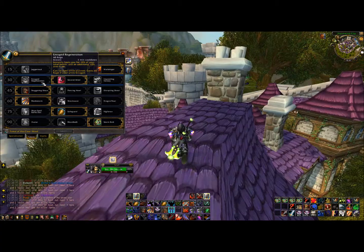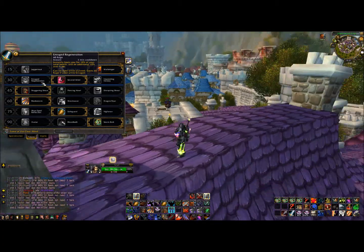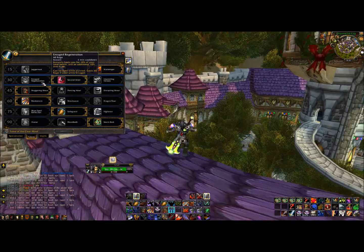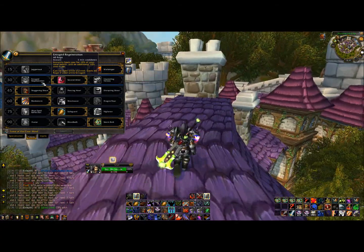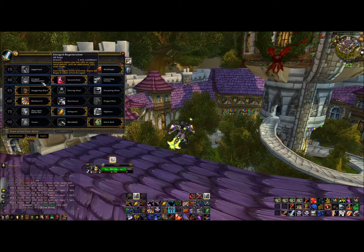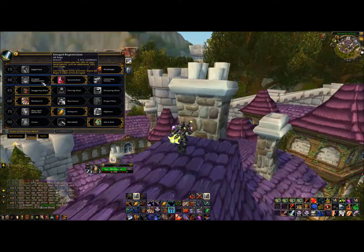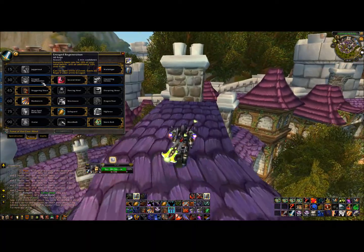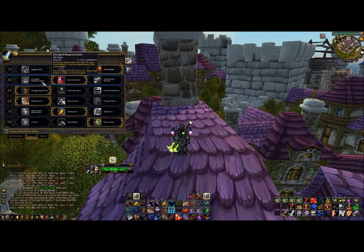Enraged Regen might be good as well because it's on a 1-minute cooldown and will cost 30 Rage. I'm also thinking about maybe playing Fury in the next patch, where you get enraged a lot more often. It heals for 20% of your health every minute. Warlock has Dark Regeneration which is 30%, but that's a 2-minute cooldown. So Enraged Regen actually heals for more over time — 40% if used twice in 2 minutes versus Warlock's 30% once. And if you're not playing with a healer or someone who can off-heal, the Warlock bonus healing taken doesn't really help.